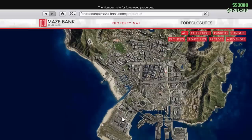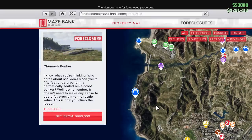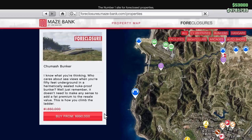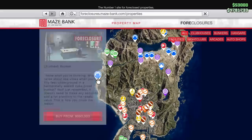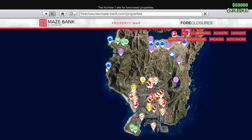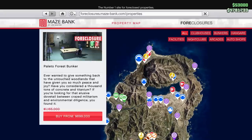Heading straight into the Maze Bank Foreclosures website, we have bunkers for 40% off this week, which is a crazy discount. If you guys don't have a bunker already, it's one of the best businesses in the entire game. I personally love my bunker — I use it more than probably any other business in the entire game, and it's made me over $50 million just on my PC account. The bunker is definitely a business that you're going to want to own. As far as location goes, I'd recommend the Chumash Bunker. It's really close to the city, and this week it's only $990,000.